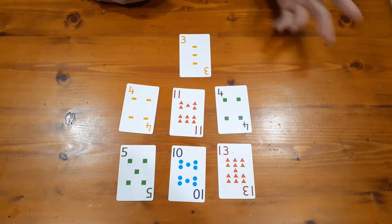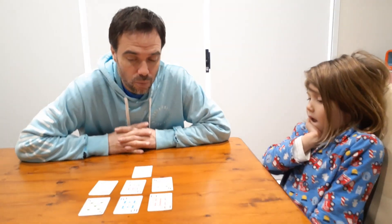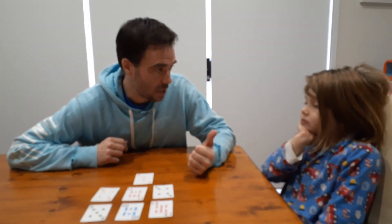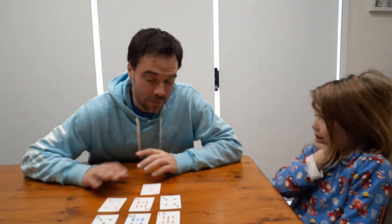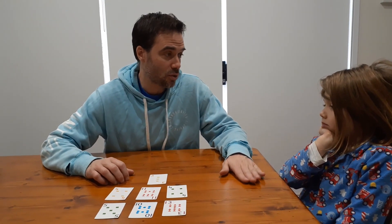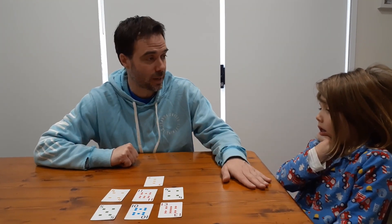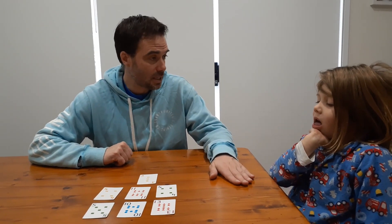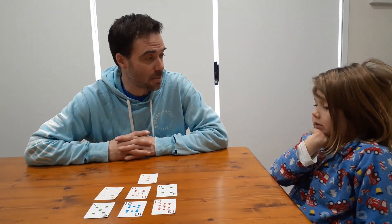I'll go first to teach you how to play. The way the game works is, when it's your turn you have to take three cards and make either an addition sentence or a subtraction sentence. Whatever cards are left behind, the other player has to try and make the same sort of sentence — if I choose addition, you have to make addition; if I choose subtraction, you have to make subtraction. If you can make a sentence you get to keep those three cards; if you can't, you don't get to keep any cards.